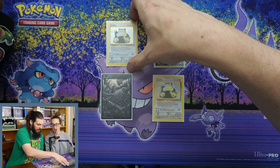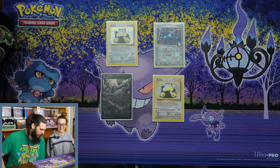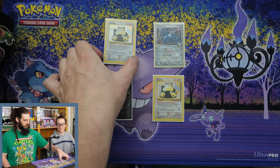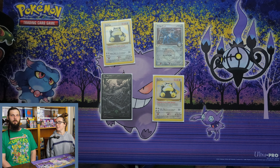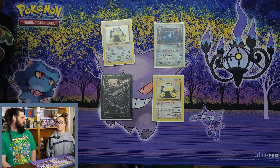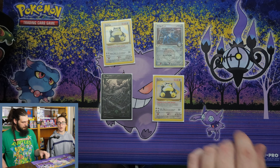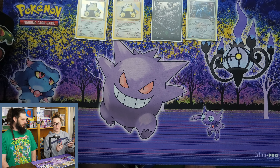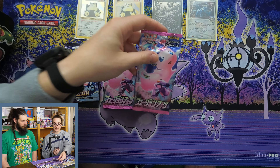And then we got a Snorlax from Jungle - not Fossil, Jungle - and he is slightly damaged, he's hollow. But we have a binder we're putting together with a bunch of random misfit cards, cards that nobody else is into but that we're into. Just because you have a crease down the middle doesn't mean anything's wrong with you. Still playable.